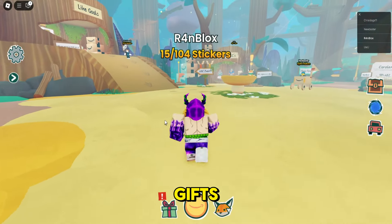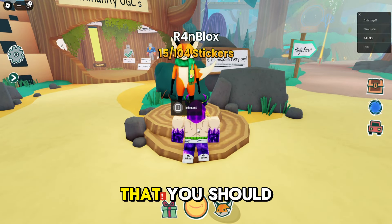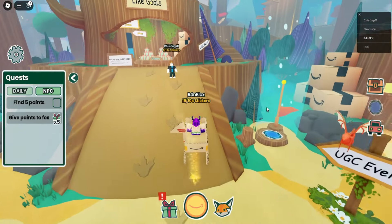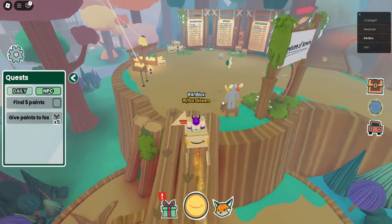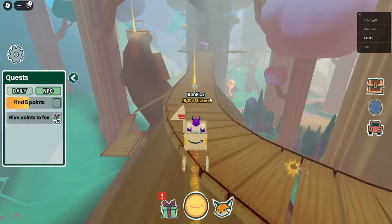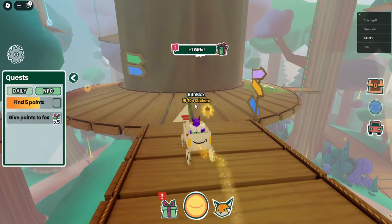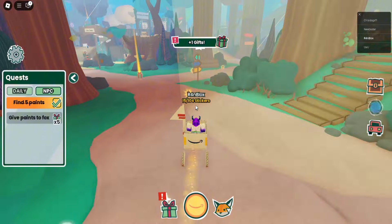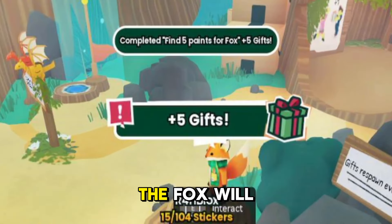Here is how you can get gifts — follow me. Talk to the fox. The fox will give you quests that you should complete. First, you need to find the five paints. Here are where the paints are — there are two types of colors. After you've finished the quest, the fox will give you 5 gifts.